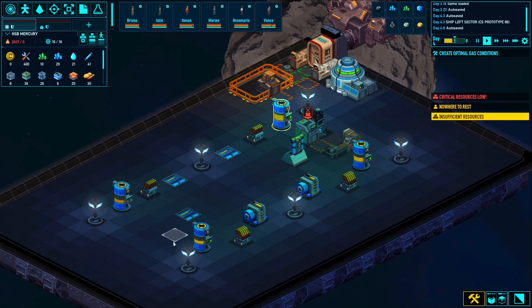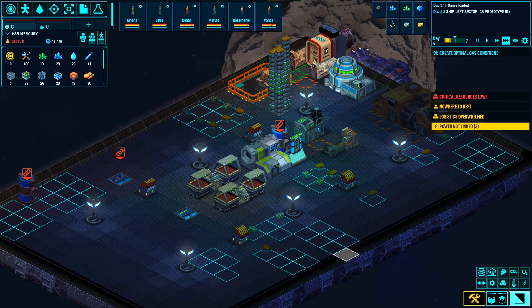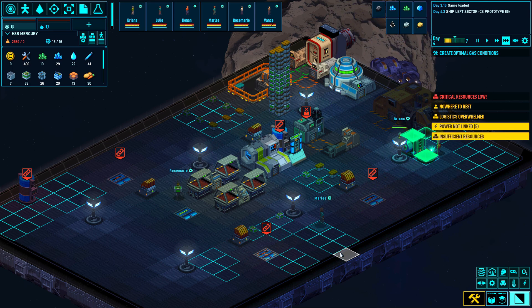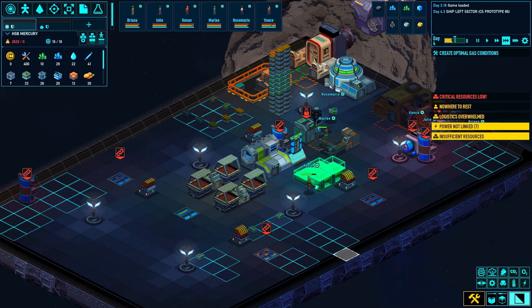So if you want your industry on the other side of the ship from the generator, I would suggest providing a power highway using high-capacity power nodes. We still need to cover solar panels, power capacity nodes, and linking things together, so I've prepared an example ship to show how I set up such a system.